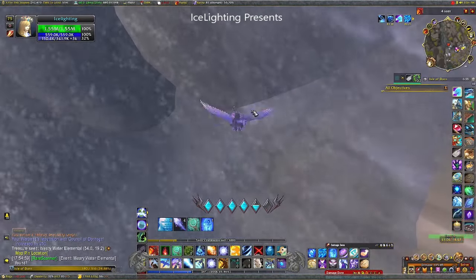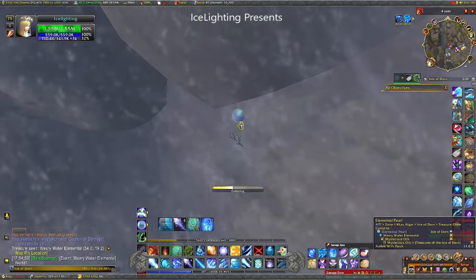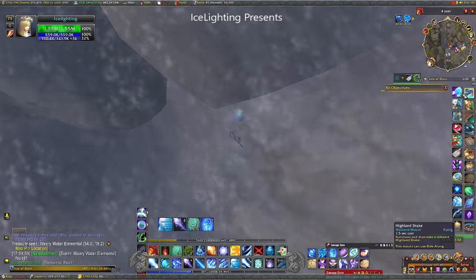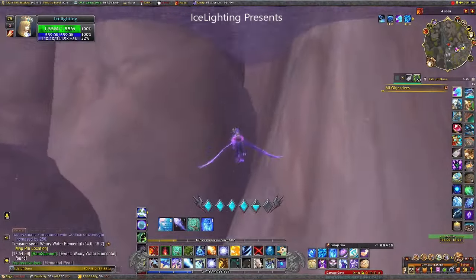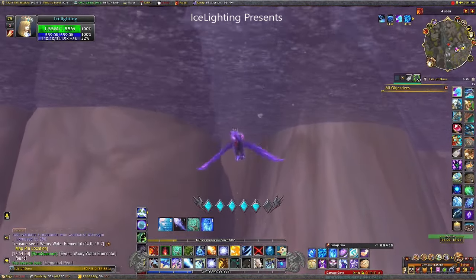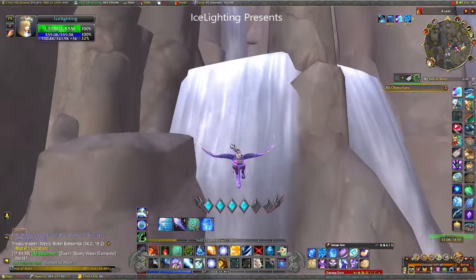Once you've picked up the elemental pearl, fly back up the waterfall and you will find an elemental up there. He wants the pearl — it's pretty much it.